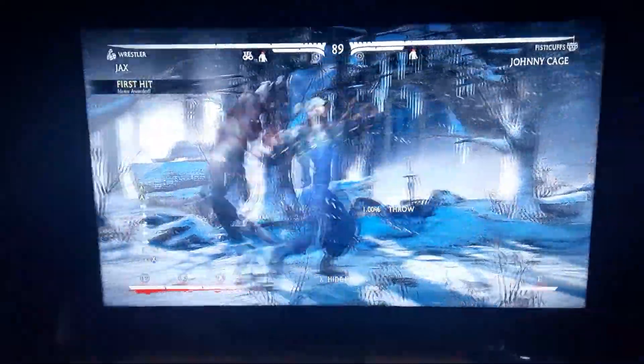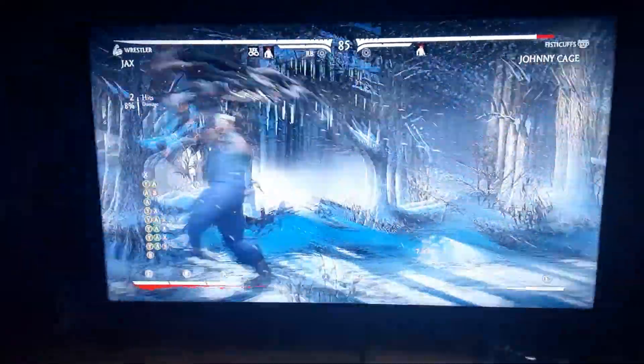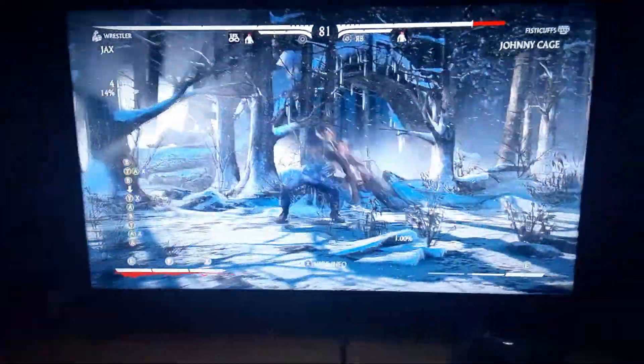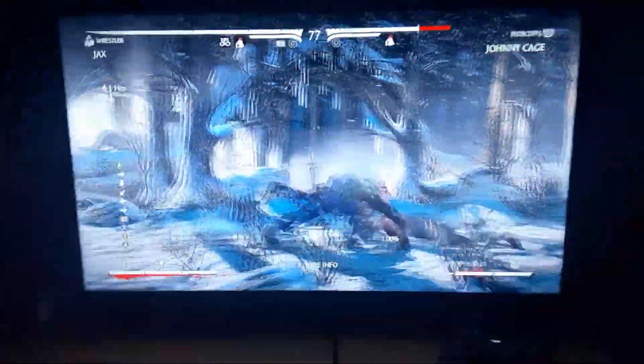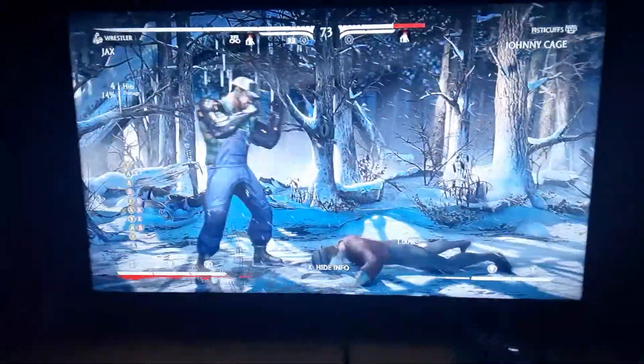I'm going to show you another way you could do this brutality. What you're seeing right now is me pressing all four buttons together — the Y, A, B, X buttons together. That's another way you could do the brutality, just by smashing all the buttons. But sometimes smashing all the buttons doesn't work.